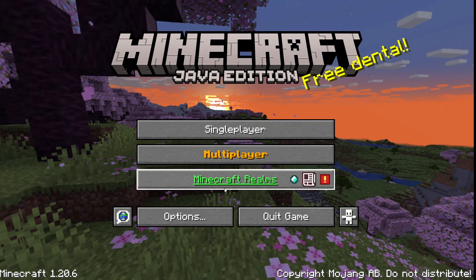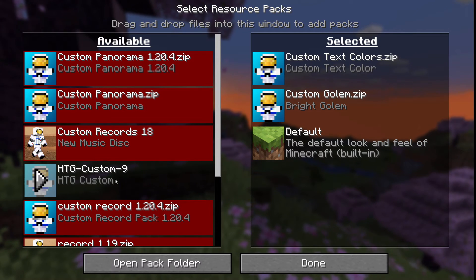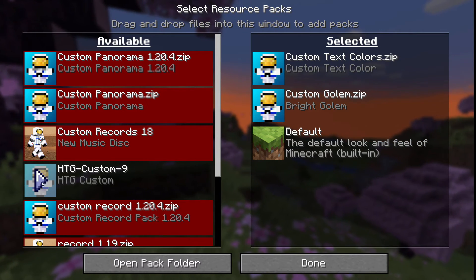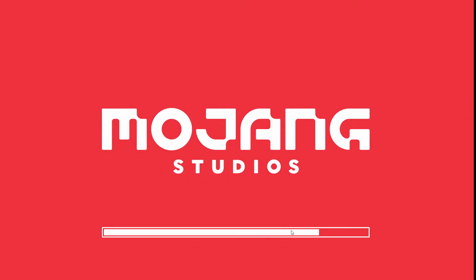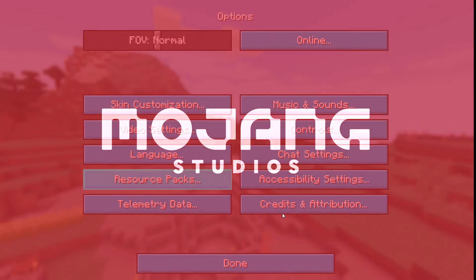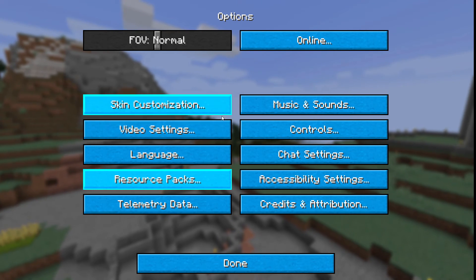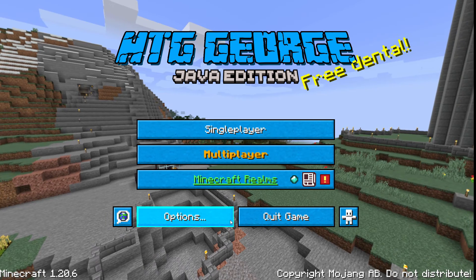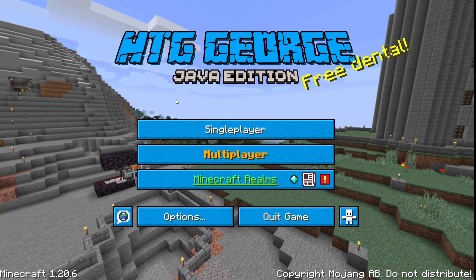It hasn't done it yet. So let's come down to options, resource packs. There's the pack. I've now fixed that — it's now correct. Click on that arrow, bring it over here, choose done. That should redo the pack. And there we go — my pack colors are back in again. This is my new coloration that I happen to like. Choose done. And that looks a lot better. I have my custom panorama in the background.